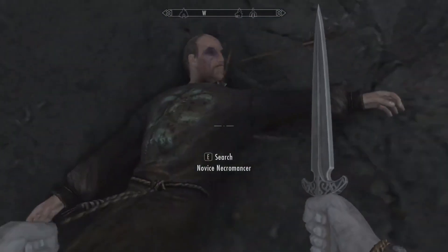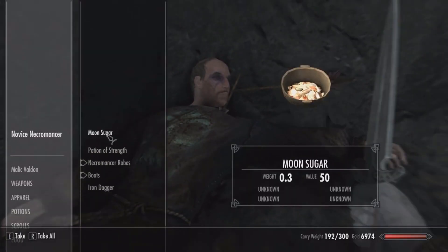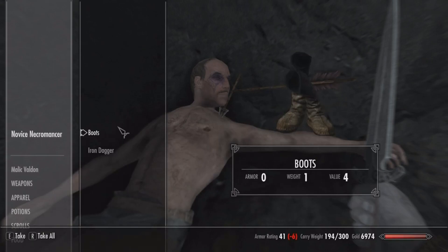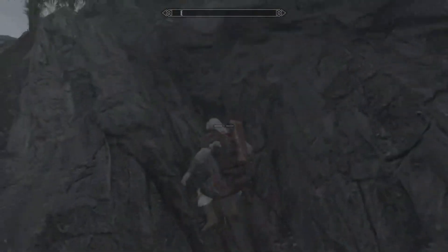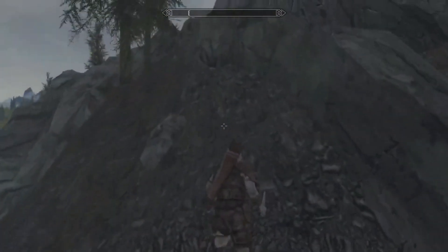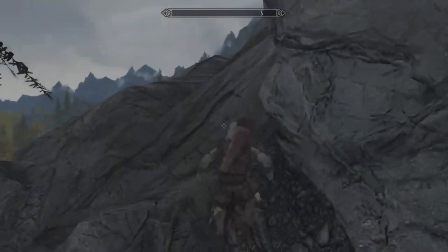He's a novice necromancer. He has a chicken egg, moon sugar, and a potion of strength. We'll take the robes. He really has nothing on him that explains why he's reanimating chickens. It's an interesting little location in Skyrim — I don't think there's a quest line around this.